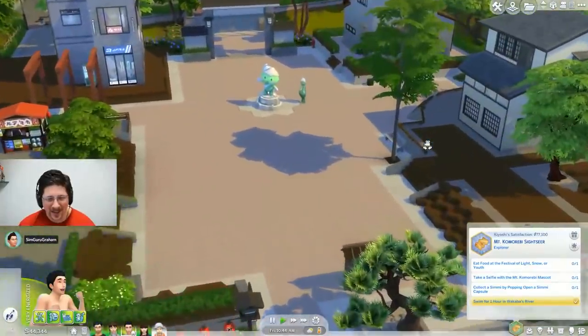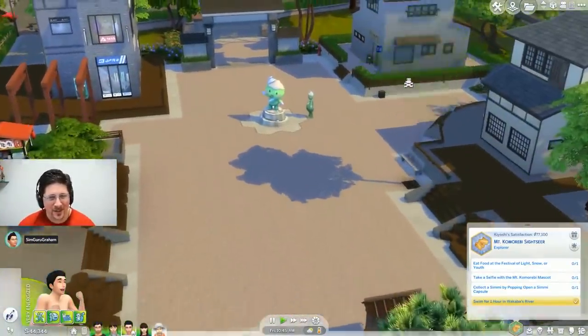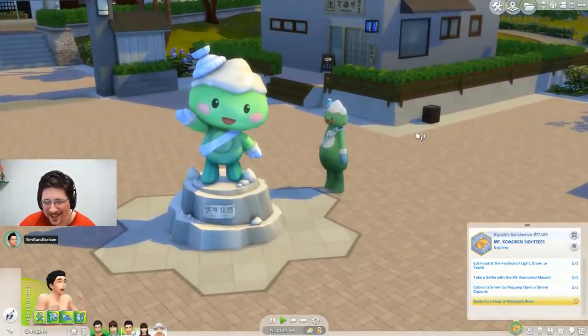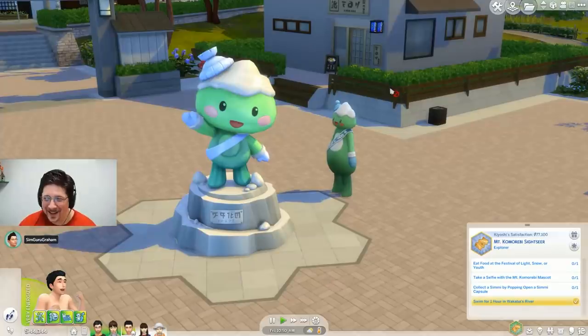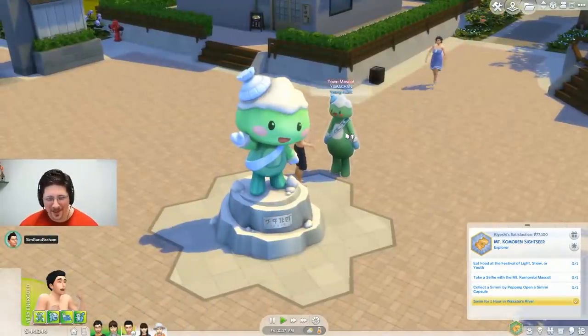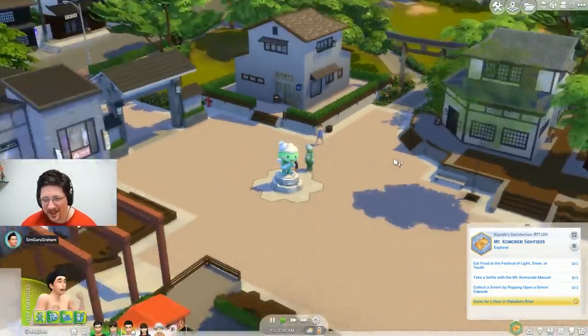We saw Wakaba's main plaza, where festivals will be held. If festivals make you think of City Living features, you're definitely not wrong. This one is where the Festival of Youth will happen, and we saw the community's mascot Yamatan. This guy hosts the Void Critter hunt during the Festival of Youth.